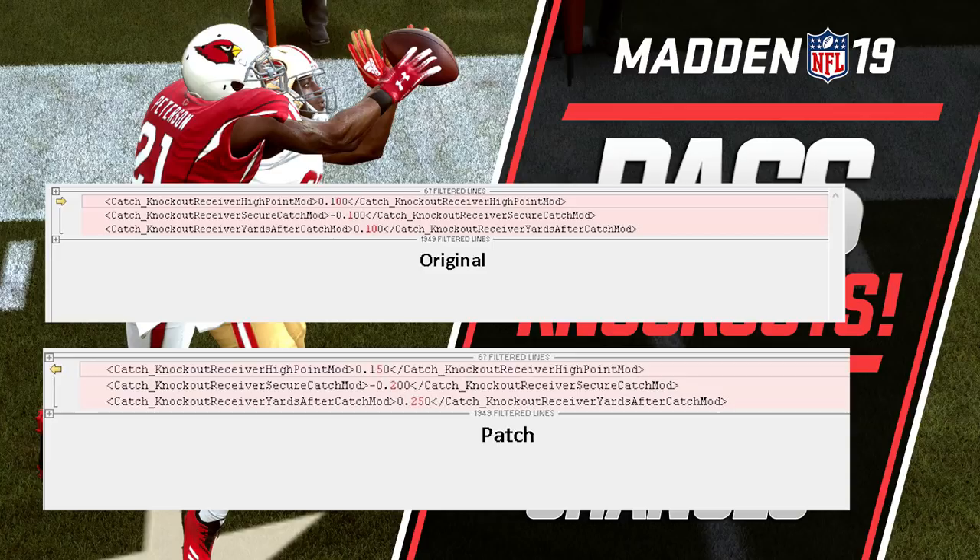On the secure catch, that actually decreased as well — it went from a 10% modifier to a 20% modifier, so now you have a much better chance of holding onto the ball if you go for that secure catch, your X button or A button on Xbox. Then if you go for the RAC catch, they actually did the biggest change here — that one went from a 10% likelihood to be knocked out to actually a 25% modifier to be knocked out. So you don't want to go for a RAC catch if the cornerback is right there, because if they go for that R1 button or right bumper to jar the ball out, they're more likely to make that work now than before.